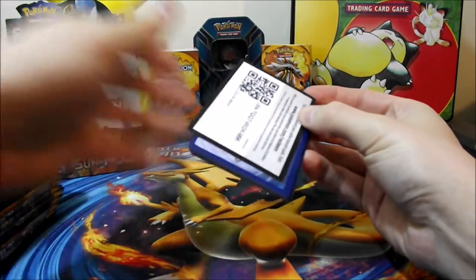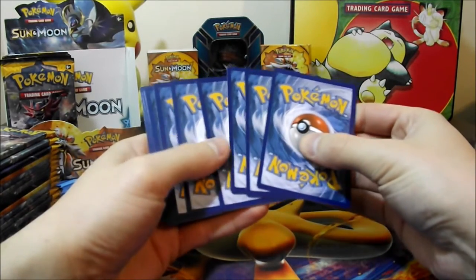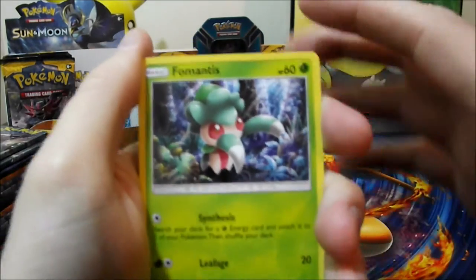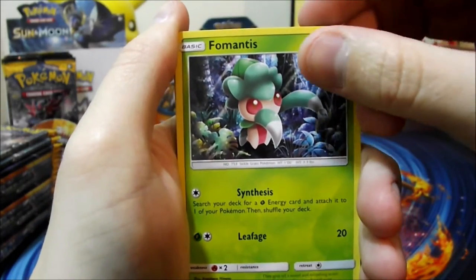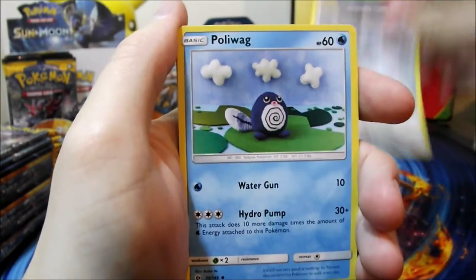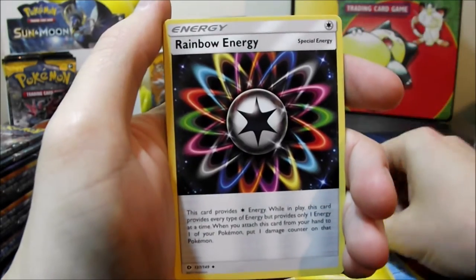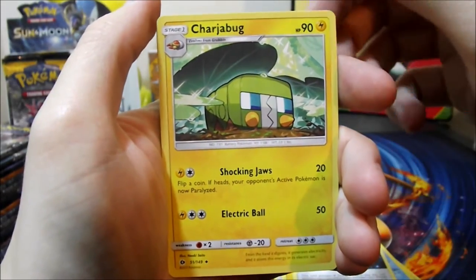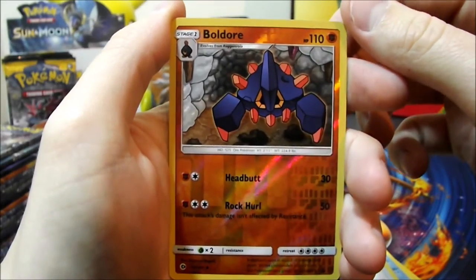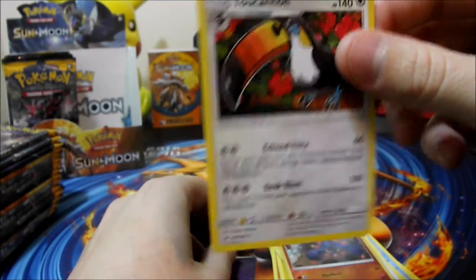I know this set has a new card trick to get the rares in the back — I think it's the top four go under these two. We'll try that out and see if it works. All right, first pack: Fomantis, Skarmory, Poliwag, Sandygast, Lightning Energy, Rainbow Energy, Charjabug, Rotom Dex, a reverse Boldore, and a Toucannon rare.